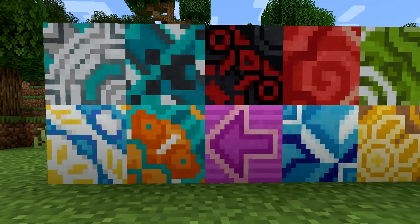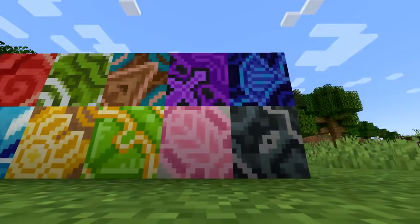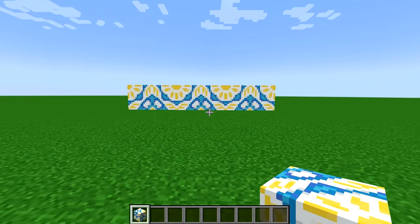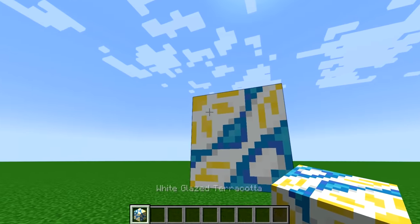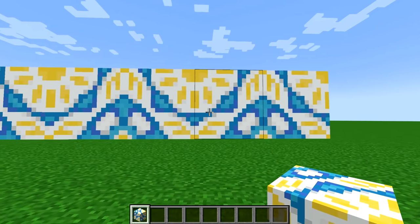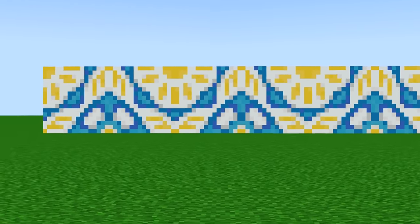Number 13. Glazed terracotta is probably one of the most unique and detailed blocks in Minecraft, coming in 16 different variants. The white glazed terracotta has a unique pattern that I cannot unsee. If you place this terracotta in a certain way, the bottom part of the block looks like the top half of a penguin head. Oh my god, literally all I see now is a bunch of penguins.